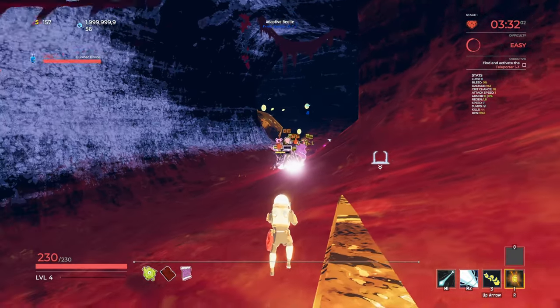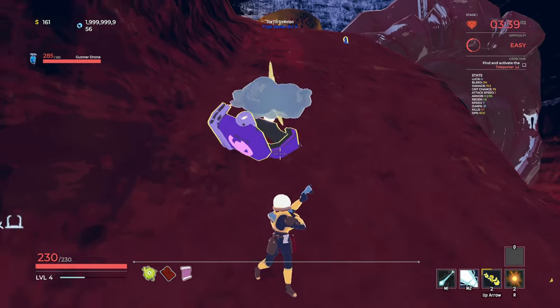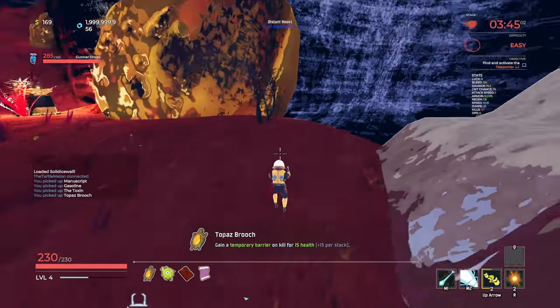We've got some elites here. Elites can come in different elemental varieties. We do have some modded elites - those little cloud guys were modded elites. I have a utility chest with some extra healing, which can be healing or movement speed. The little purple chests - that's what they are.